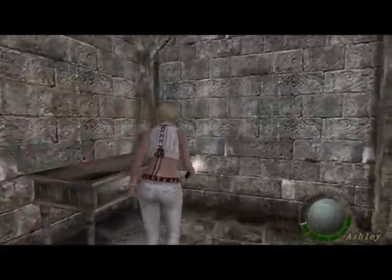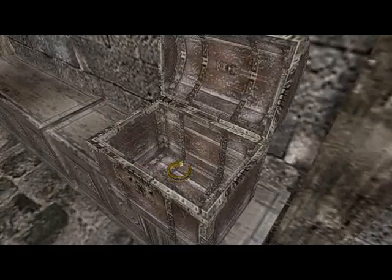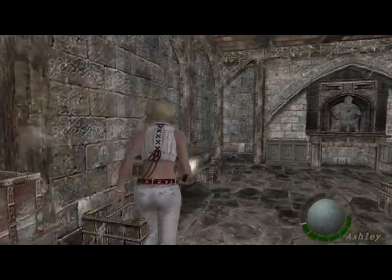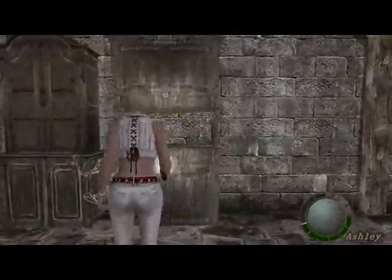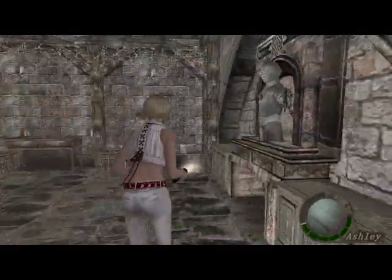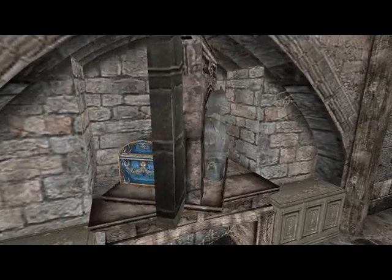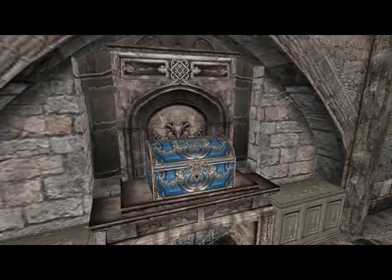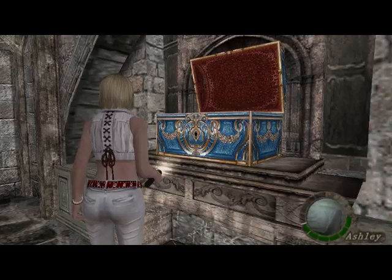Ominous ding — I hate ominous dings. Gold bangle, always good. Definitely want to remember to pick that up. I don't think there's anything else around here — yep, another spinel. And then we go on and get the Salazar family insignia. Get the Salazar family insignia. And the serpent ornament — huzzah!